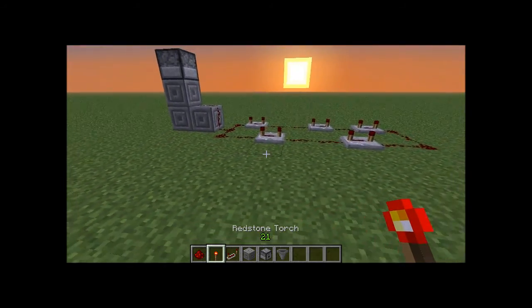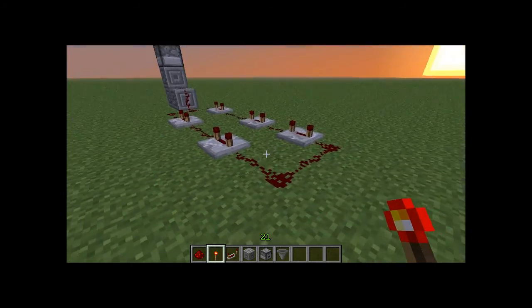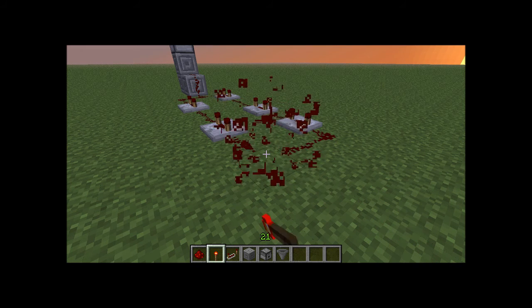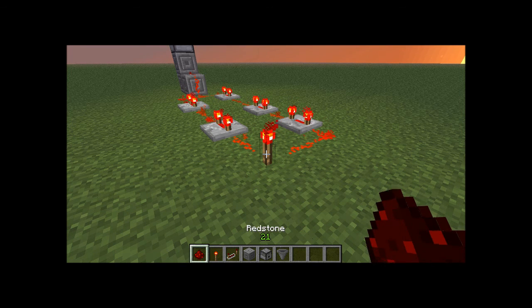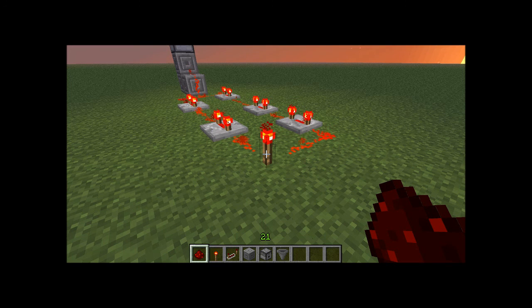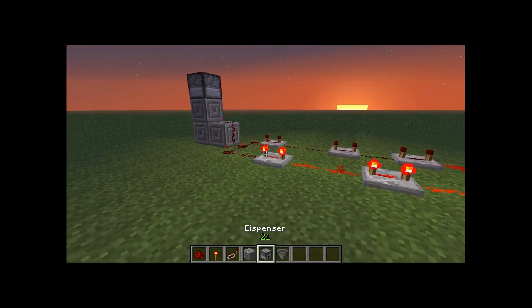Now, to get it to go, you destroy one corner and put in that. Let it completely fill. This is important: you destroy the light source and wait for the darkness to get part way around before placing the redstone. Otherwise it will just stay as a whole circle. Wait a few seconds, then put it down, and it starts going in circles.